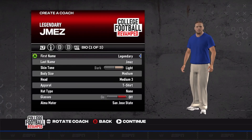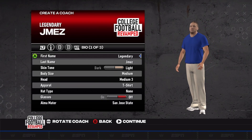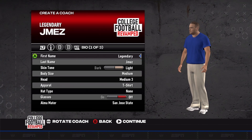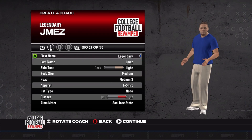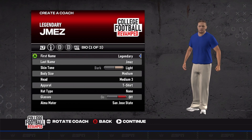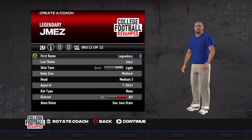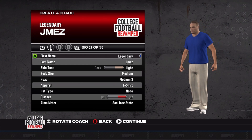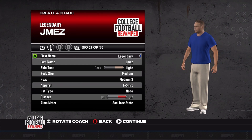What's up YouTube, it's your boy Legendary Jamez and we're back with another brand new series on the channel. I've got three series going on now — let's get into this: College Football Revamp. As you can see from the title, it's Mississippi State Dynasty, and we are in the tough SEC West with Alabama, Arkansas, Ole Miss, Texas A&M, Auburn, and LSU. It's gonna be a tough one.